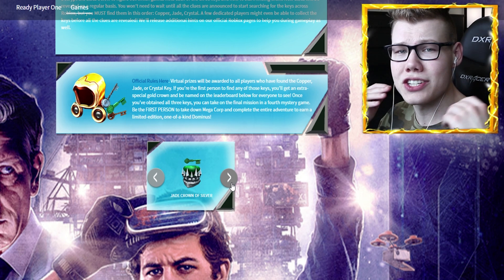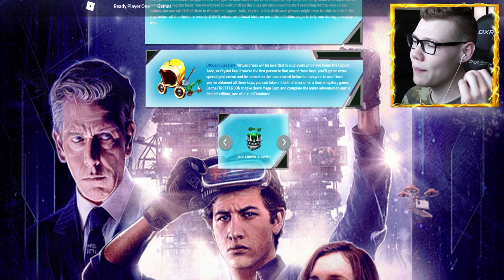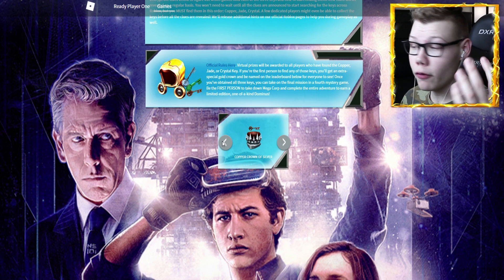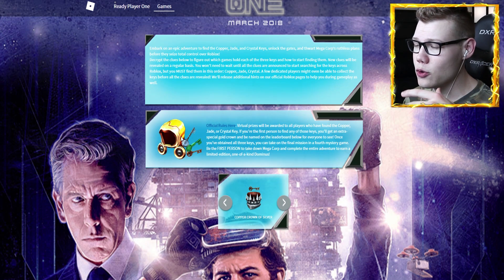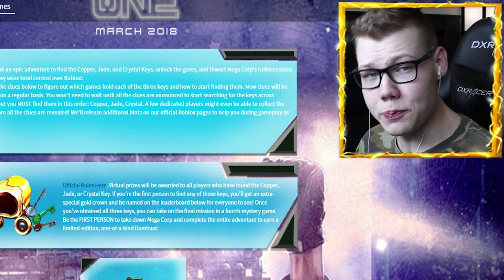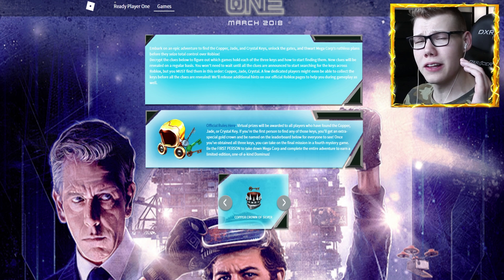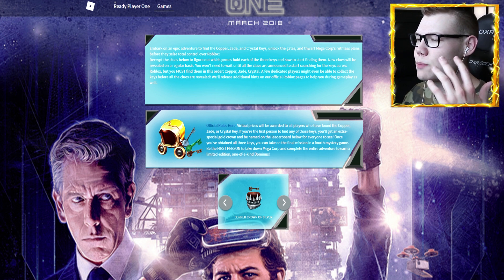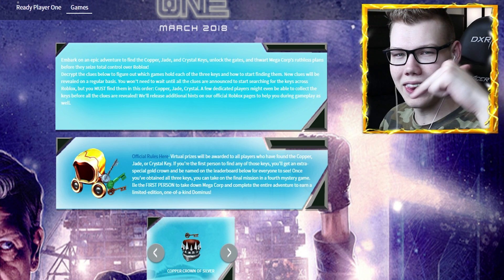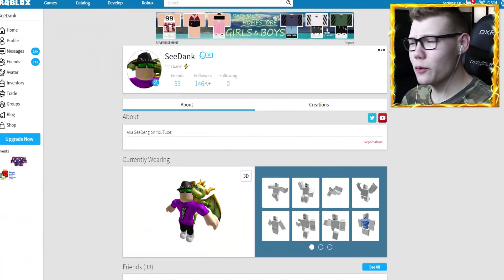I found a game where I could wear these items without actually finding the keys, but the one thing I was not able to try on yet was this Dominus. We tried on all six types of crowns but have not had a chance to wear this Dominus. I think that might be because there are no models of it released yet since it's not even an item in Roblox right now. Today we're going to try to find the best possible way to put this Dominus onto my Roblox avatar.